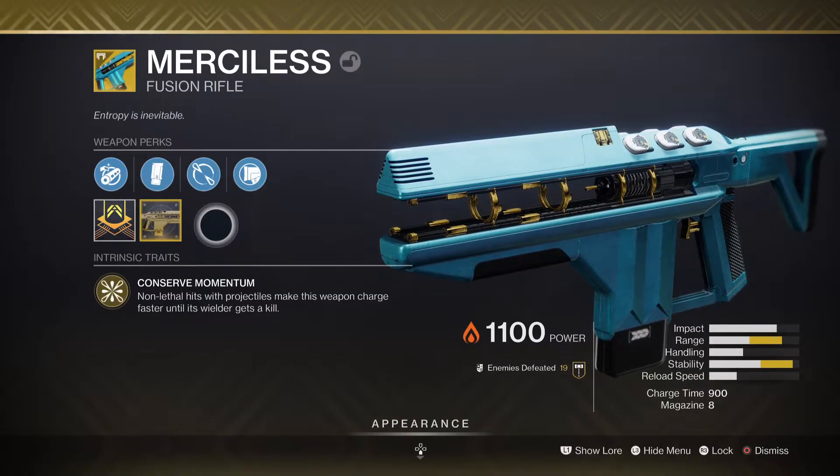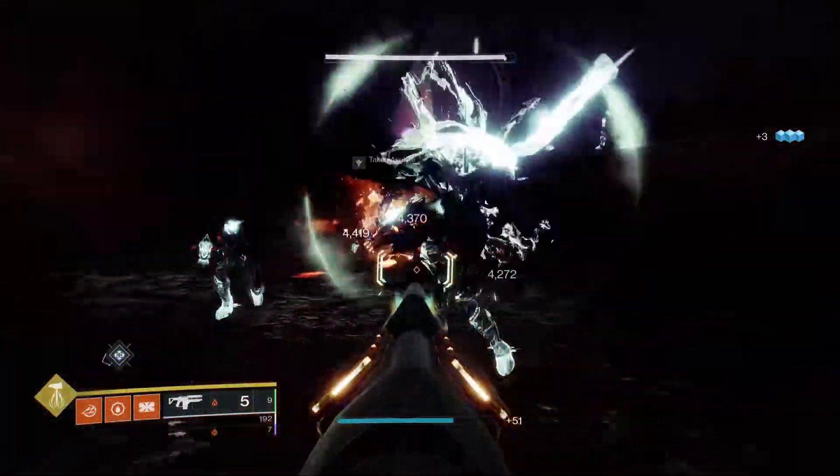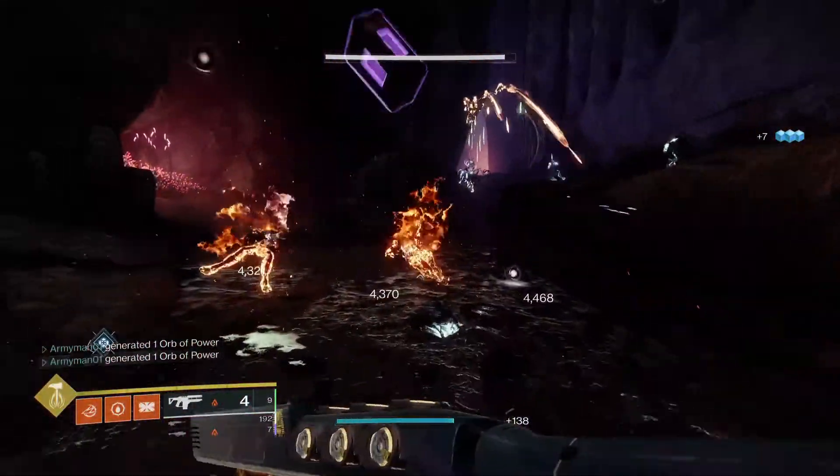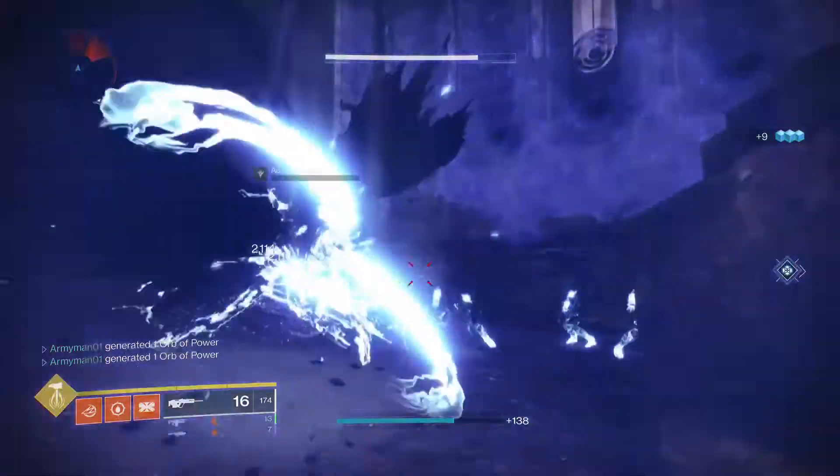Now, how is MERCYLESS in action? Well, at first it feels like a normal fusion rifle against regular red bar enemies. It takes a long time to charge, then you shoot — just like this until you get to the meaty boys.